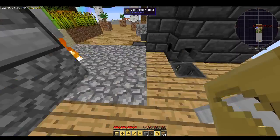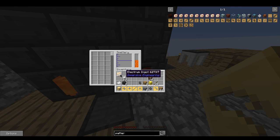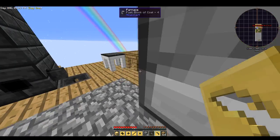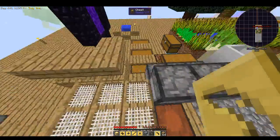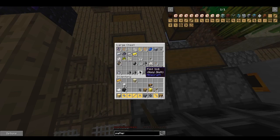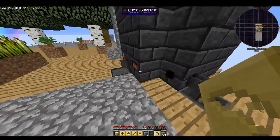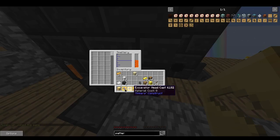Coming over here, my gold is gone. Let me check — nope, out of gold. Oh there it is — golden ingot. Okay, I just need one ingot for that gold. Let's go ahead and put that in the pattern builder — just do one.